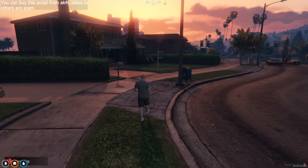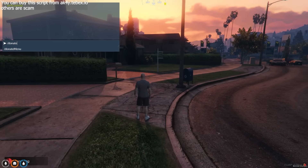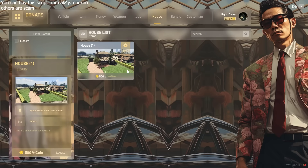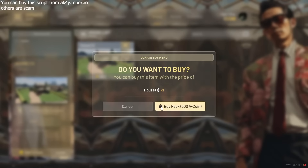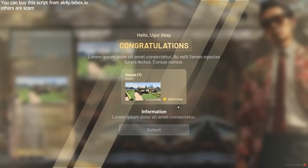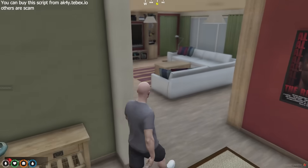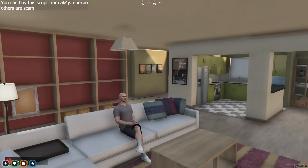You want to buy a house? Don't worry, you can do it quickly thanks to the VIP System. Just open the menu and choose a house. You can buy perfect houses with your coins! Enjoy your new home!